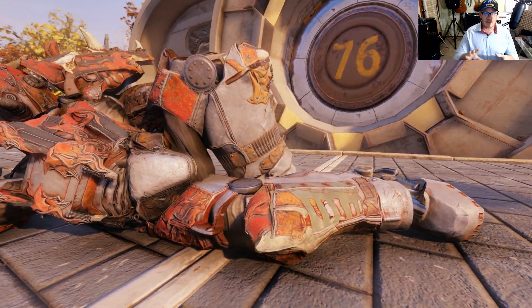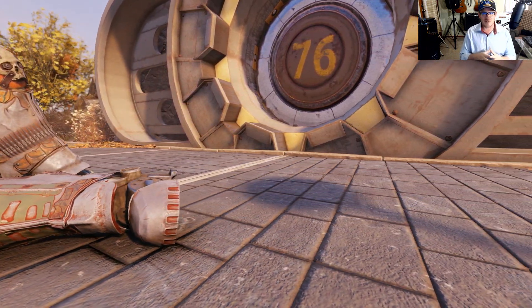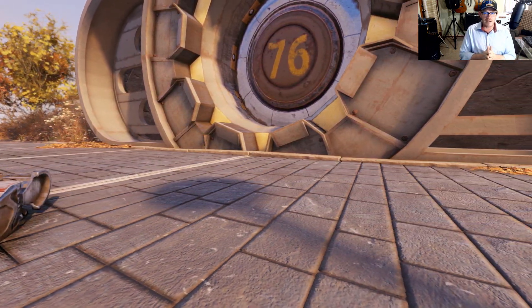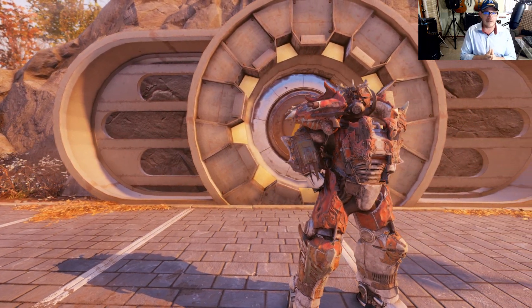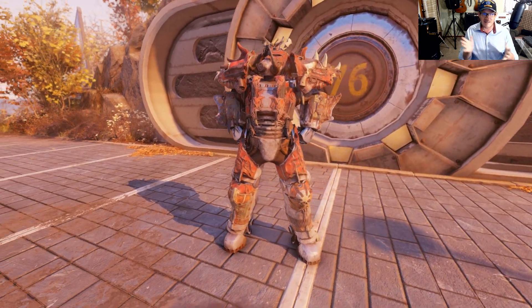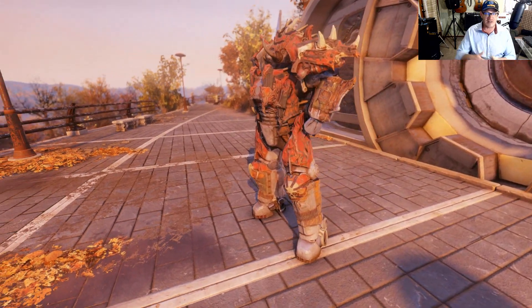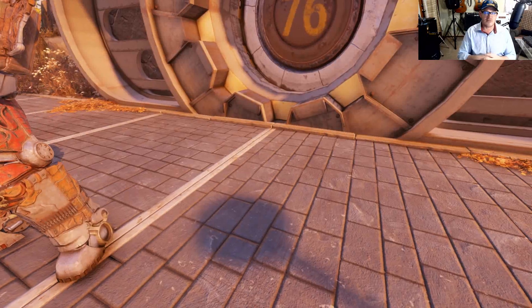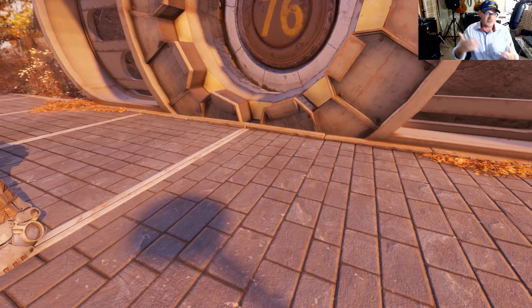I like to make these videos to give you a good 360-degree view of these power armor skins or paint jobs, because right now this one is up for 1,400 atoms in the Atomic Shop and that's not a cheap price. A lot of stuff in there gets pretty expensive, so the whole goal of this video is to give you a 360 view to make sure that you're purchasing the skin that's right for you.